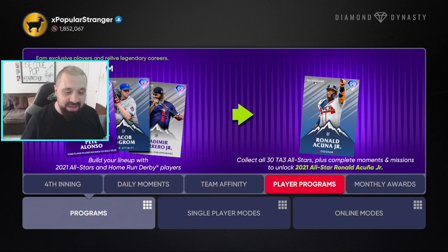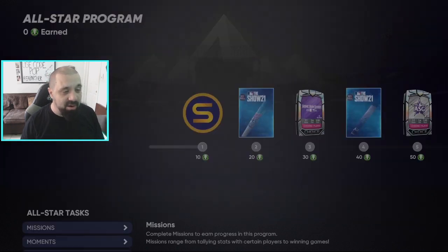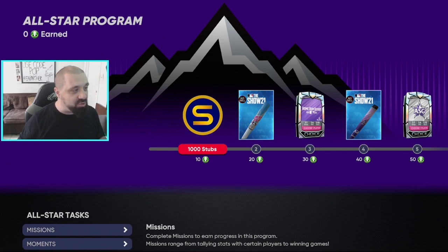Here's how you do it: go to Player Programs in Diamond Dynasty. Normally we get solid cards that are pretty good, but this time we've got a real end-game card. It's actually not that difficult — if you've already been grinding Team Affinity you have a really good jump start on it.